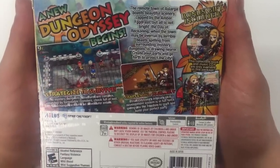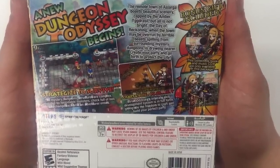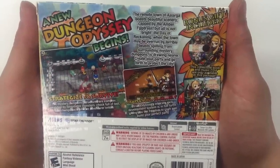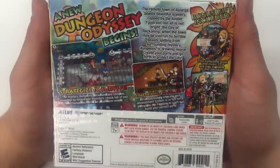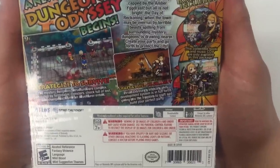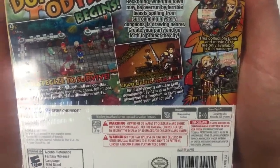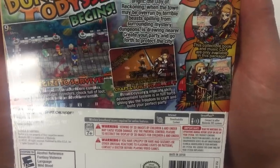Strategize to survive. The mystery dungeon structures are complex, inhabited by formidable monsters, chock full of loot, and change each time an adventurer enters. Craft and build your party — Etrian Odyssey's intricate skill development system is in full force, giving you the freedom to craft and build your perfect party.